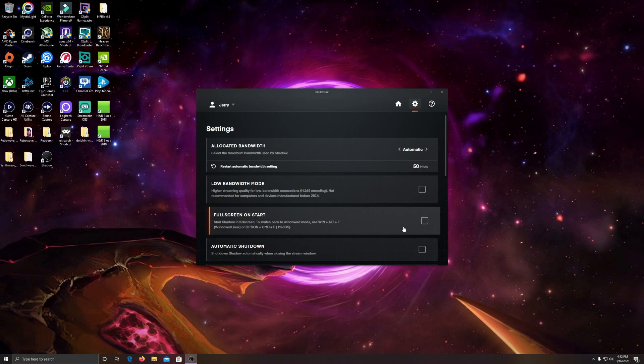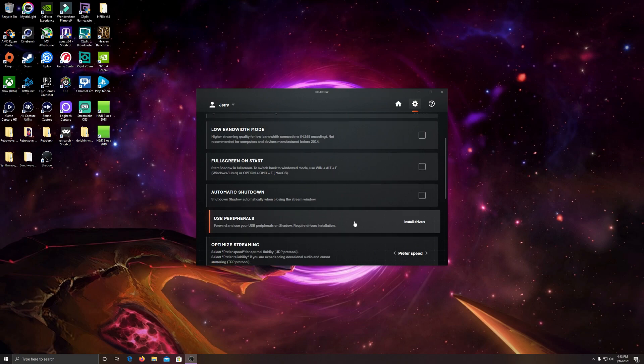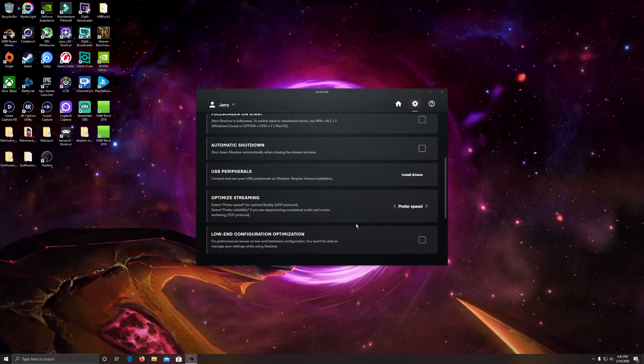Take a look at the settings - you've got automated allocated bandwidth of 50, low latency mode if needed, full screen on startup, automatic shutdown, and USB peripherals so you can install drivers from your PC to your Shadow PC. For optimizing your streaming, you've got two choices: prefer speed or prefer quality and stability. Prefer speed is what you're going to want to run if you can.